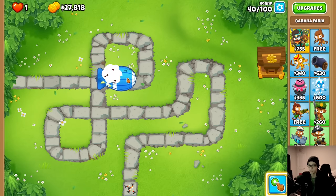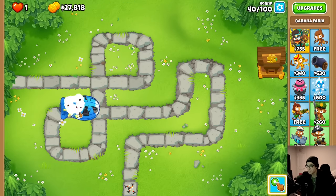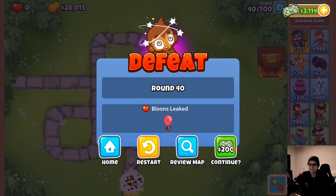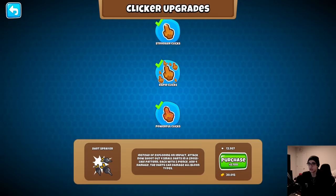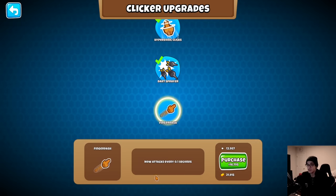If we upgrade it we should be able to, but as it stands we might not. Oh no, we're not able to do that - that's because my stupid auto clicker was clicking so I couldn't go into settings. Let's upgrade this guy to dart sprayer: four small darts in a cross pattern with five pierce and four damage. We can even get finger dash which is 10 clicks per second. Let's see if we can handle the MOAB first.